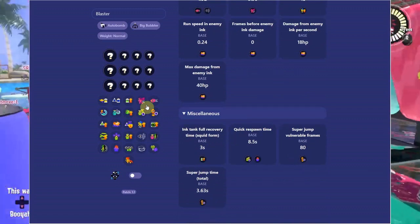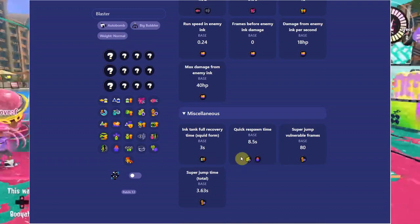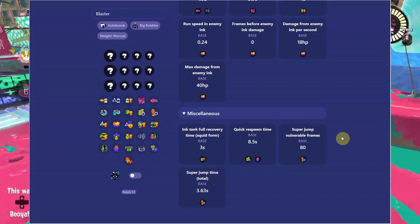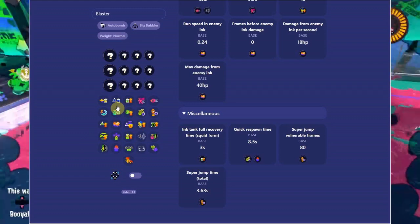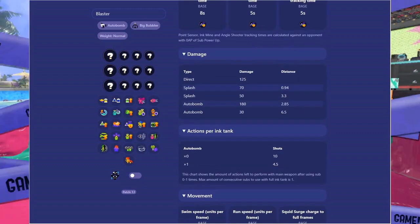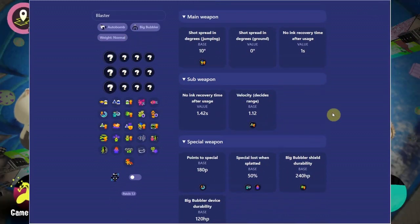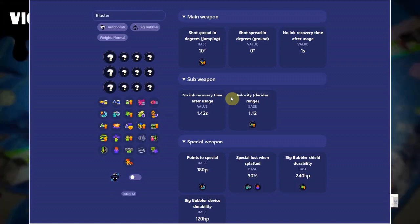You also get ink tank recovery time, ink recovery, quick respawn, how respawn punisher affects you, and quick super jump speed in your builds. Overall really cool, there's a lot of stuff here and more will be added. If you've played Splatoon 2 or Splatoon 1 you'll know most of this — there are a few new abilities but the majority are the same.